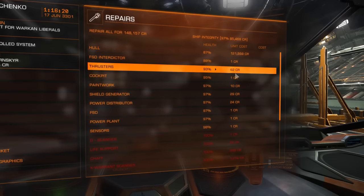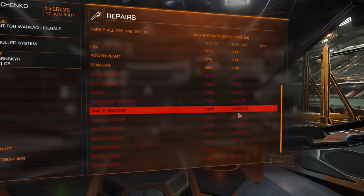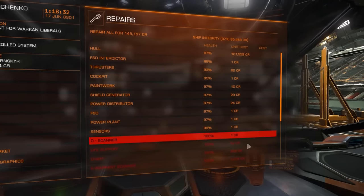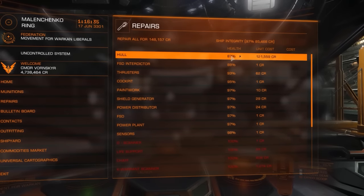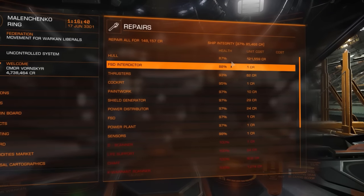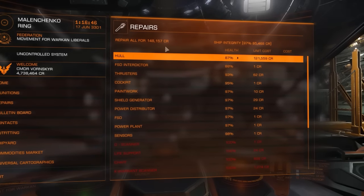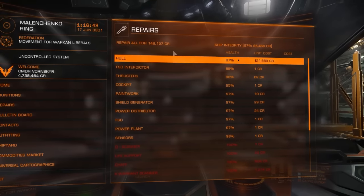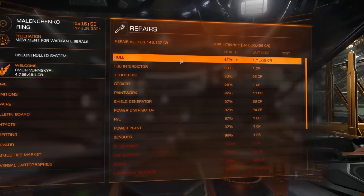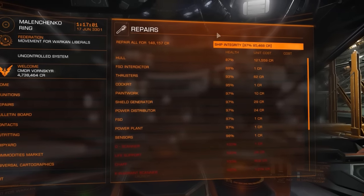These costs just don't make sense — you have 26,500 credits here and then one credit there. It's also the fact that increased costs for normal repairs were not mentioned at all in the patch notes, so I think this is clearly a bug. It hasn't struck me too badly — 148,000 credits isn't actually very much — but apparently people with Anacondas are looking at about a million credits for 1% hull damage, which is obviously problematic, especially if you're not a great pilot. Repair costs seem to be even more broken than they were before.